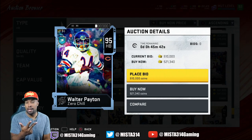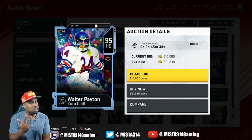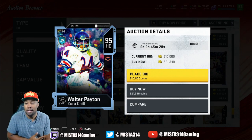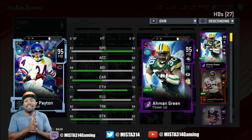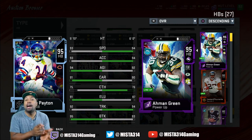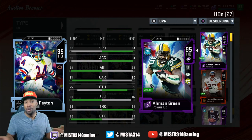That's three high-overall running back cards within two or three days. It'd be hard to believe they're gonna give us a Bo Jackson too, but it is Christmas - they could just keep giving us gifts. That Ahmad Green is dope though, he ain't going nowhere. He's going for like 260 right now. If you don't have an Ahmad Green at this price, I don't know - it makes no sense not to have him at the price he's going for.